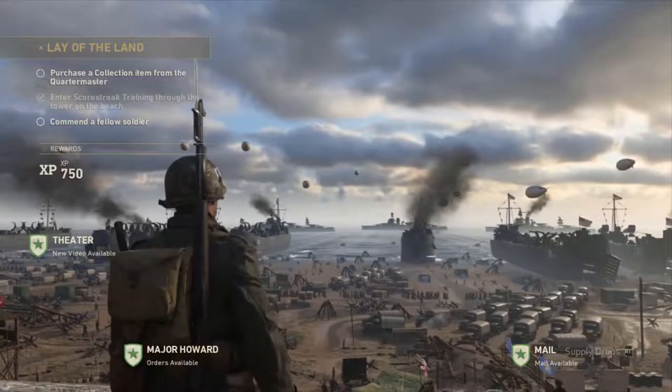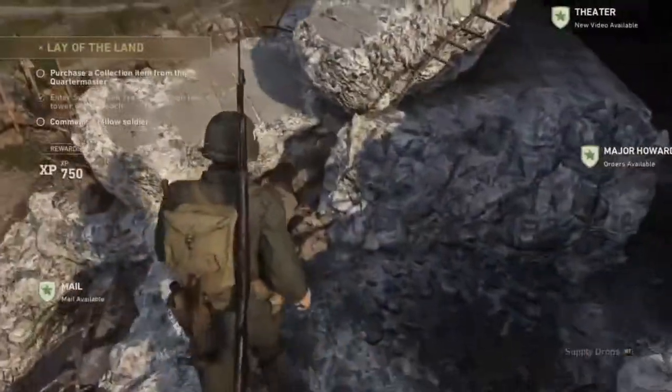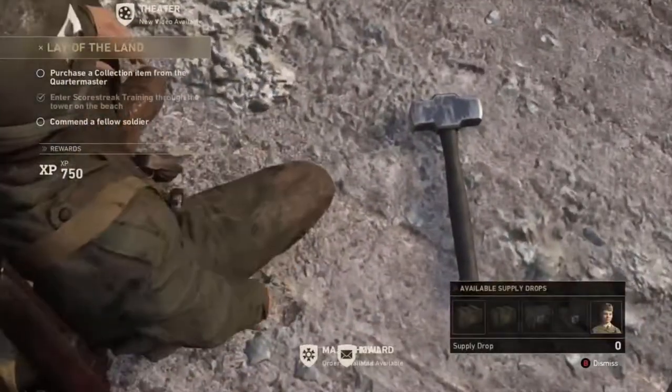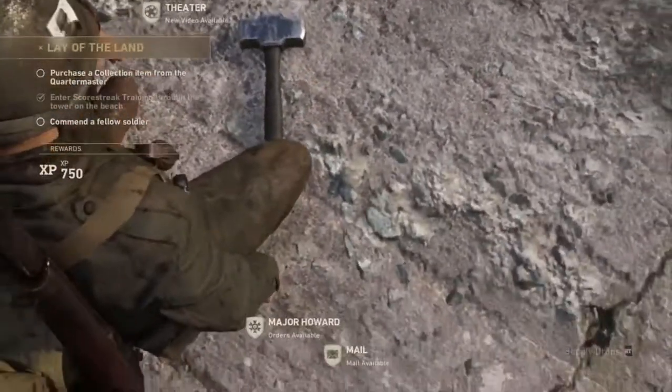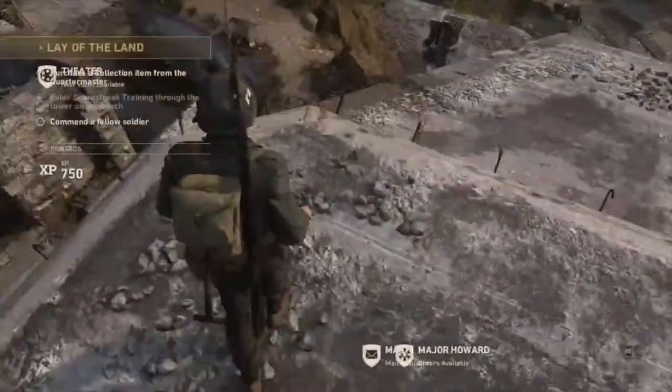If you climb up on this concrete, up and up, you can see a sledgehammer — hence the word Sledgehammer, Sledgehammer Games, they made World War 2. So yeah, that's a cool Easter egg.